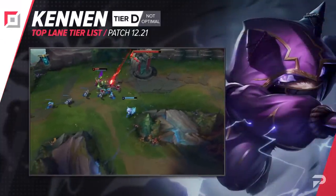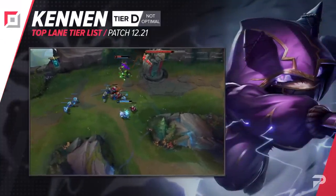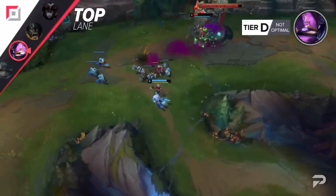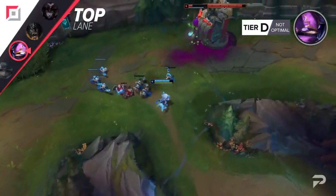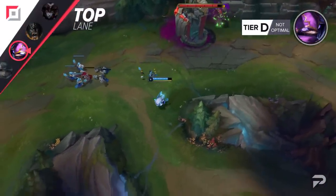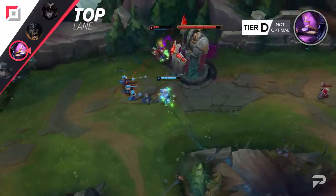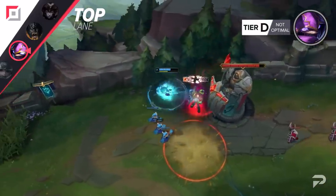Kennen moves down to the D tier. Once upon a time, he was one of the best top lane picks in the game, but nowadays picking him is basically trolling. Even as a ranged champion, he's the one that ends up being bullied in almost every matchup. His super strong teamfighting doesn't really make up for his weak laning phase, especially since he's usually so far behind going into the mid game that he doesn't really do much damage.